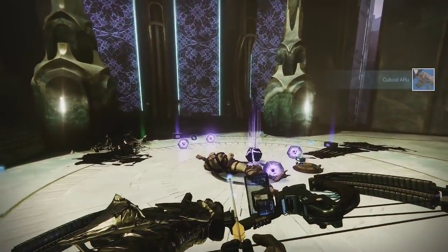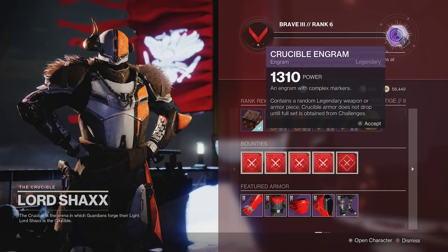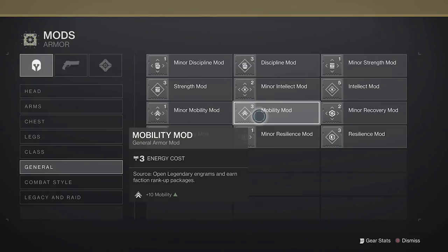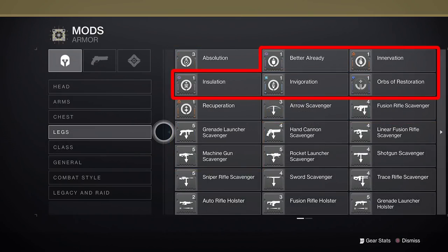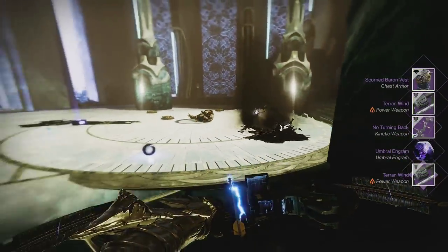The next set of mods you can get come from Legendary Drops, including Legendary Engrams as well as Vendor Rank-Up Packages. These include Concussive Dampener, the 3-cost stat mods, and the majority of mods with Elemental Affinities for any given piece of armor. Be sure to watch until the end for a good way of farming over 100 Legendary Engrams per hour.